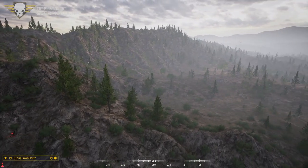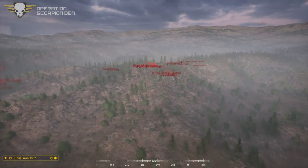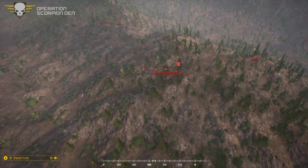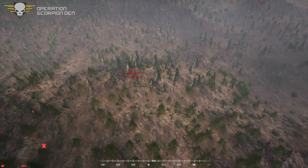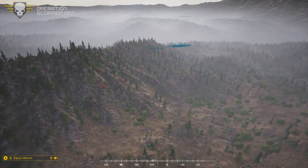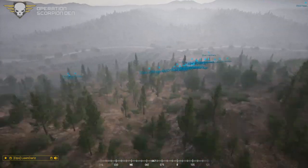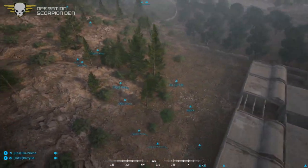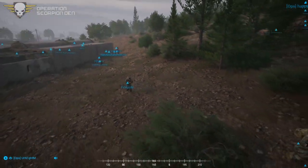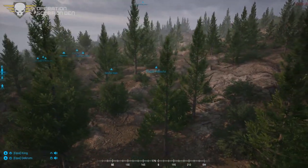It looks like they're going to try and get the high ground. We'll go squad order — Frost, Morgan, and Deckram. It's going to be interesting with such few players tonight. It's going to be an interesting dynamic for engagements. It's a Wednesday op, and don't ever expect them to be full. If you're ever looking at getting into these operations and you're free on Wednesdays, take our basic and join us — we usually have room.